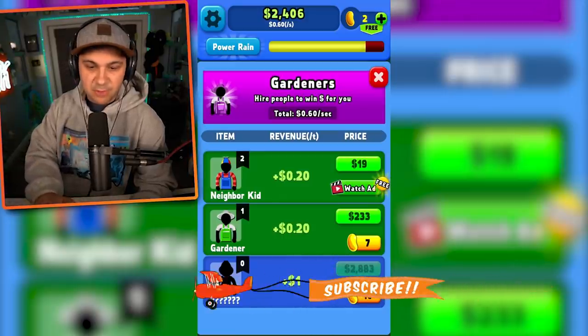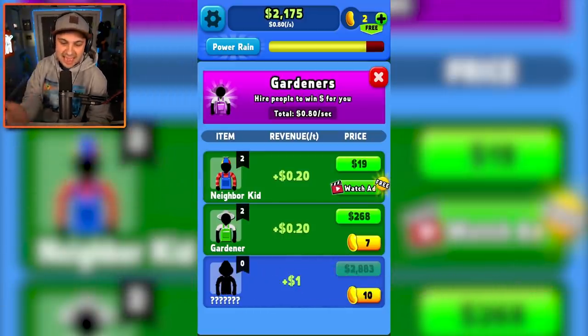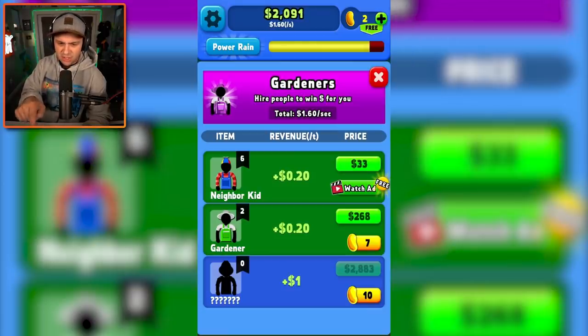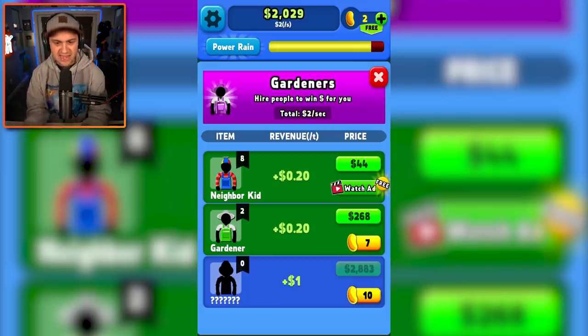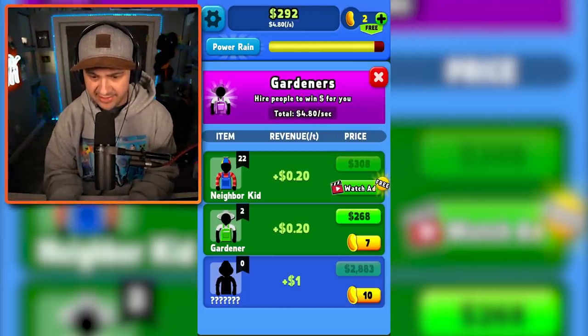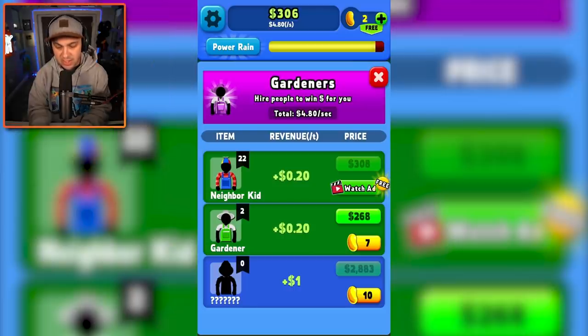I guess this automates the process so that I don't have to tap as much. But I feel like the kid is more valuable. This is 20 cents, and now I'm getting almost $2 a second. We're getting there. How many can I get? I'm just going to add a whole bunch of neighbor kids to help me grow this tree. That's it — 22 of them. I have a lot of neighbors. I just got gold beans!